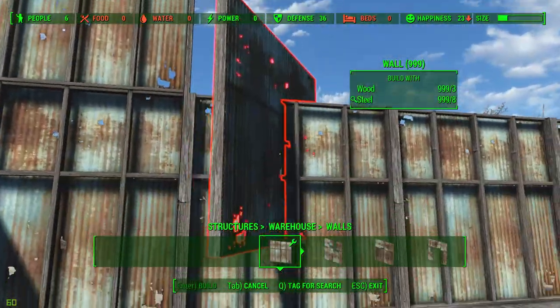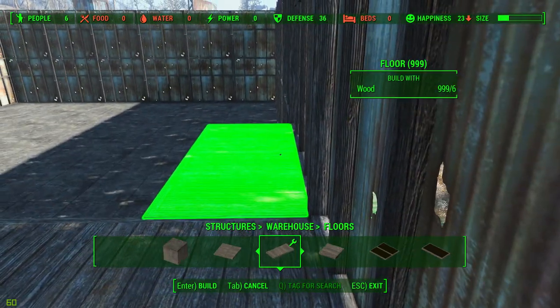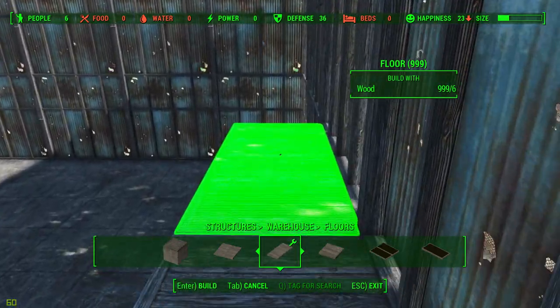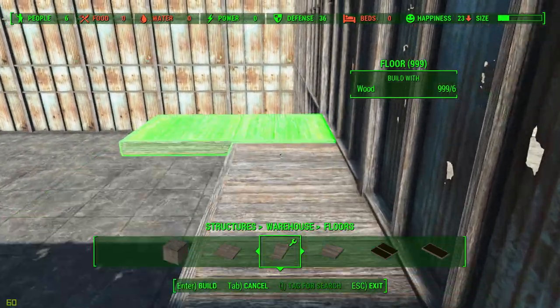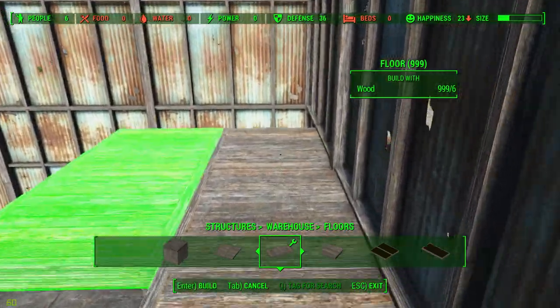There is a mod that I do use — Build High — and there are mods for consoles as well. They're called different variants like Settlement Borders Expanded and Build High Over 9000. The links will be in the description for all console players. I wouldn't ever do a build that can't be done on console — I like to do it for everyone. I'm an everyone kind of guy.